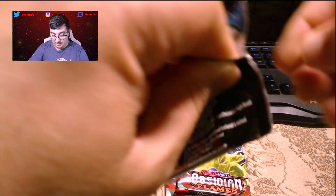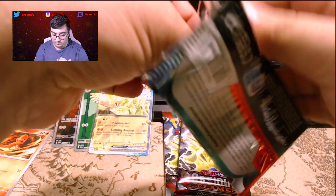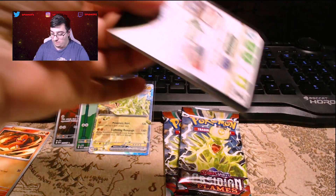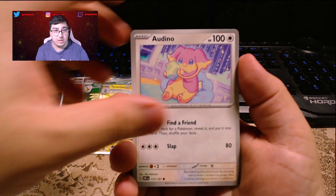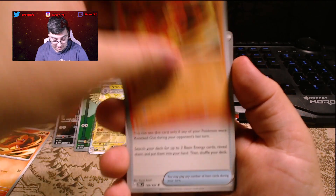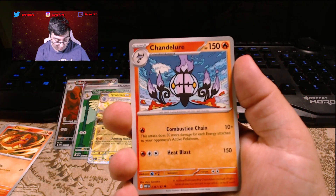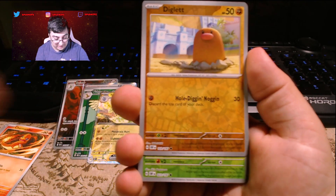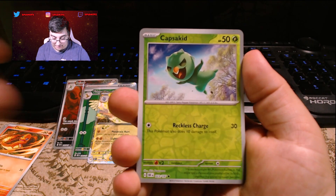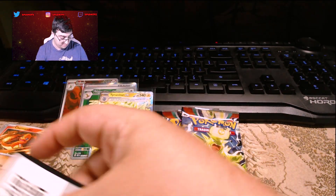We have a Nosepass, Litwick, Audino, another Charmander — putting that off to the side for myself. Letter of Encouragement, wish I got more of those. Chandelure, Troll Cap, a Diglett, Capsikid, and a Claydol. Energy and the code card. Down to our last two packs.